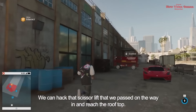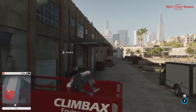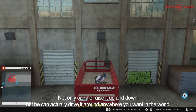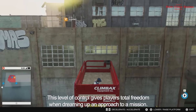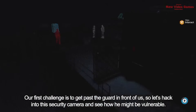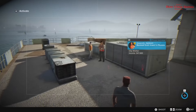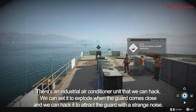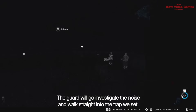Now the junction box is unlocked and we can open the door upstairs. We can hack the scissor lift we passed on the way in to reach the rooftop. By hacking into the OS of the scissor lift, Marcus can take remote control of it — not only raising it up and down, but actually driving it around anywhere in the world. This level of control gives players total freedom. Our first challenge is getting past the guard in front, so let's hack into the security camera. There's an industrial air conditioner unit we can hack — we set it to explode when the guard comes close, and hack it to attract the guard with a strange noise. The guard will go investigate and walk straight into the trap.